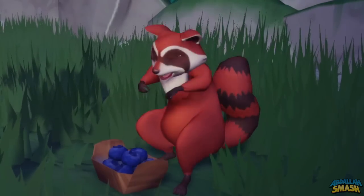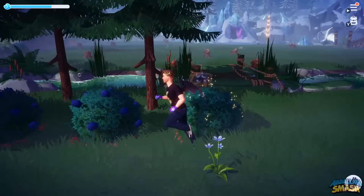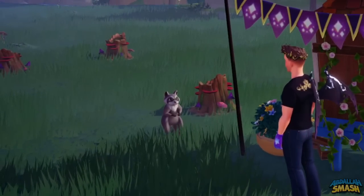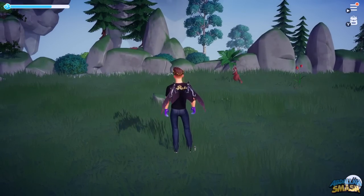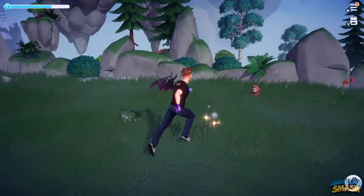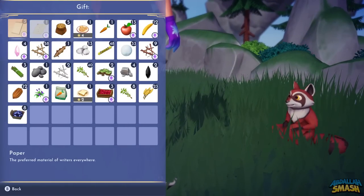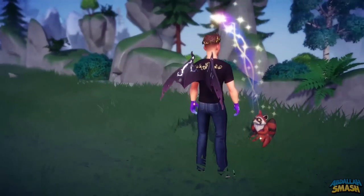Next up is the raccoons, found within the Forest of Valor. Their favorite food is blueberries, which you can find easily throughout various bushes in Dreamlight Valley. To approach the raccoons, you're going to have to play a game of red light, green light, paying close attention to their animations. Whenever they're on their hind legs, they can see you, and if you're moving they'll run away. So when they stand up, stop where you're at and wait until they crouch back down, then take a couple steps forward. Rinse and repeat until you're close enough to press the approach button.